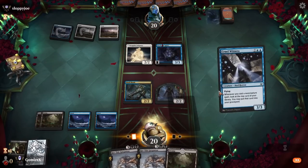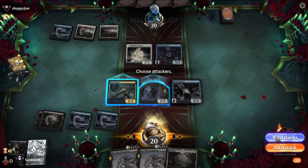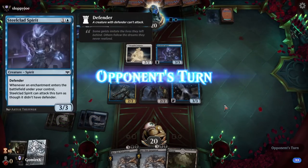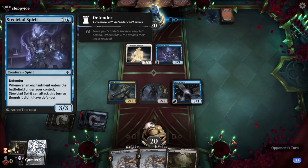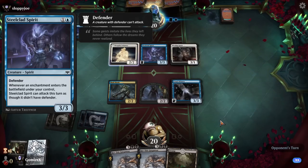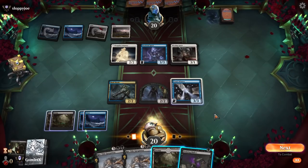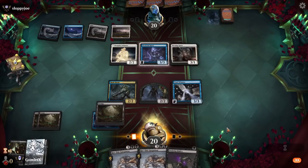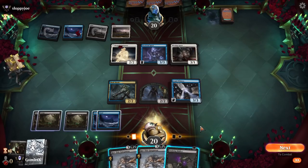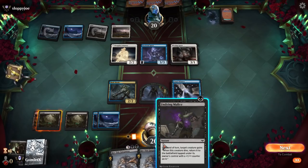Turn 4 — we've got Cruel Witness, a 3-3 flyer, whenever we cast a non-creature spell, looking at the top card of our library. However, our opponent has a Steel-Clad Serpent, a 3-3 Defender, so we're not hitting with any of our 2-2s on the ground. Rot-Tied Gargantua should be pretty solid here — going to force them to sacrifice something, likely the Drogskull Infantry. We have two Gargantuas, so we can wait until we play the second Gargantua for Undying Malice — if we hit another land, we play the Gargantua, play the Malice onto it, sacrifice it to its own effect, get a 2-2, and make it a 6-4.